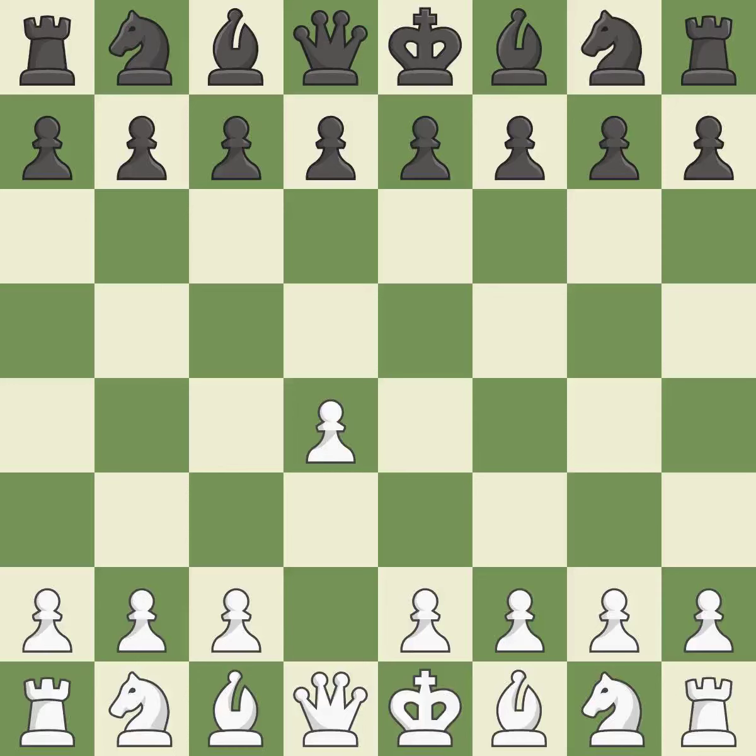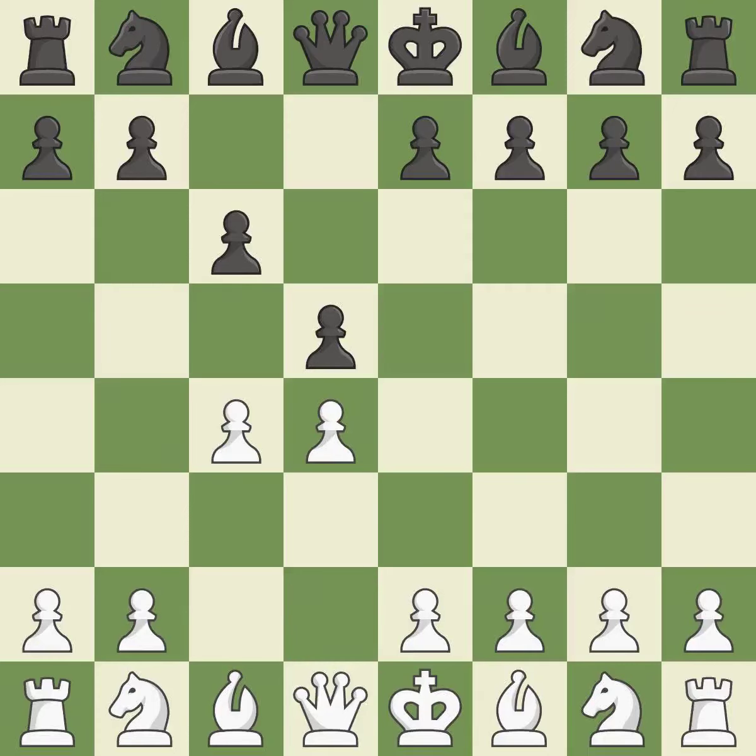Opening with the queen's pawn, the move d5 establishes control over the e4 square, frees up the light-squared bishop, and builds a presence in the center. A wing pawn is available in the Queen's Gambit to attack the center and divert black's attention away from the e4 square. The d5 pawn is supported by c6 in the Slav defense. The d4 pawn is safeguarded thanks to Nf3. Nf6 controls the e4 square, advances the knight toward the center, and strengthens the d5 pawn.